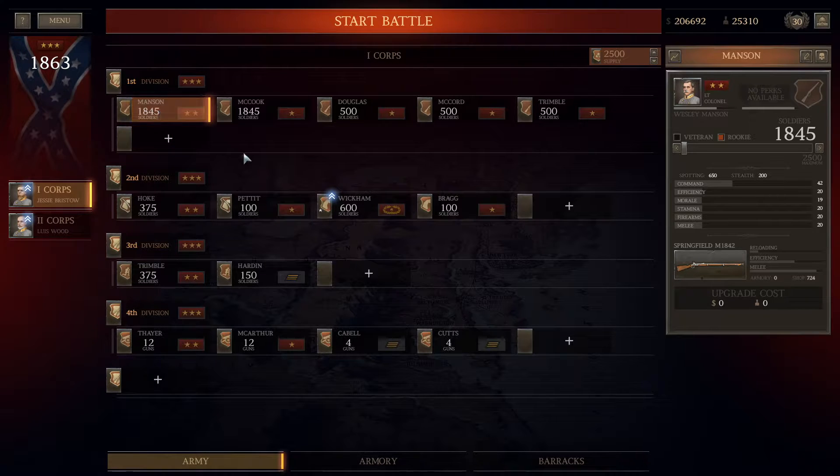Anything above about 1,845 gives you some diminished return, but not much — not like you see with artillery, for example. It may seem appealing to maintain a 2,500-man brigade, but the reality is, when you factor in the costs of maintaining that brigade along with weaponry, it's just not worth it. Between 1,500 and 2,000 is a good sustainable number for a particular brigade. This may also dictate your career points and how much you put into army organization, since army organization does dictate the size of a brigade.